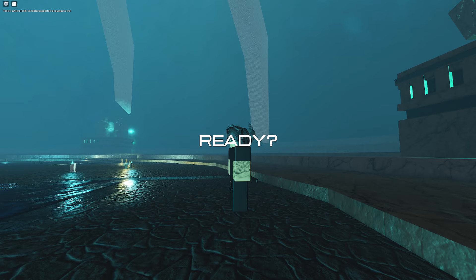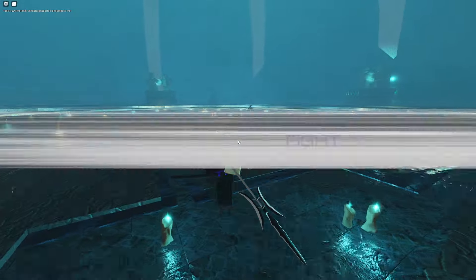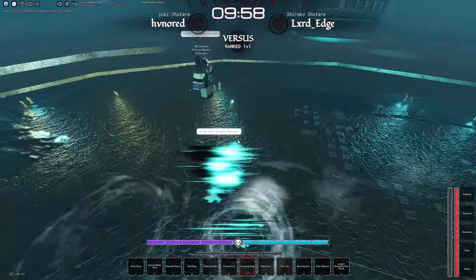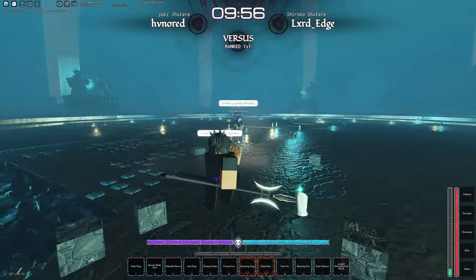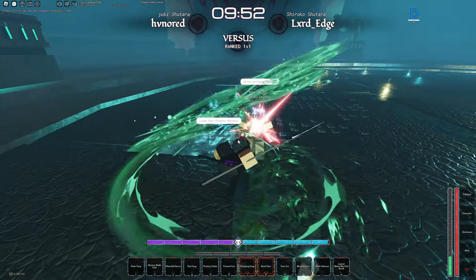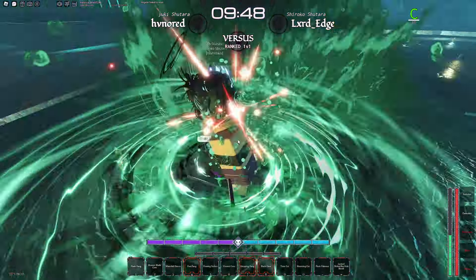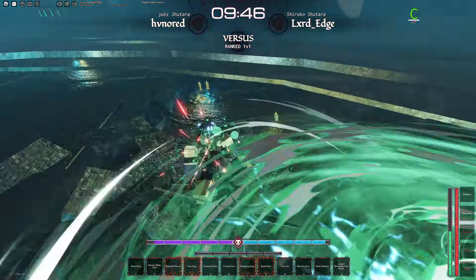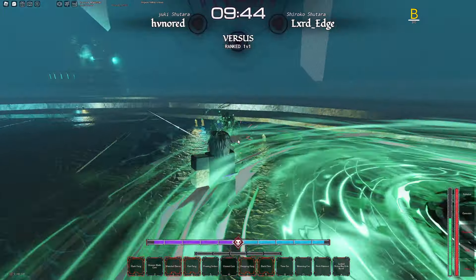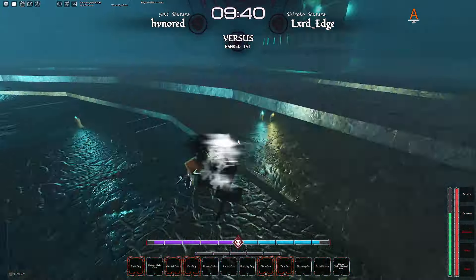In the next match I'm gonna see if I can maybe try and find some combos with Poison. I've used it in the past but I've never really tried to combo with it. Do this, do that, into Blink — he blocked it. That's the one thing, they can block Blink, but it comes out instantly and it hits from any range, so you really don't have to worry about it.